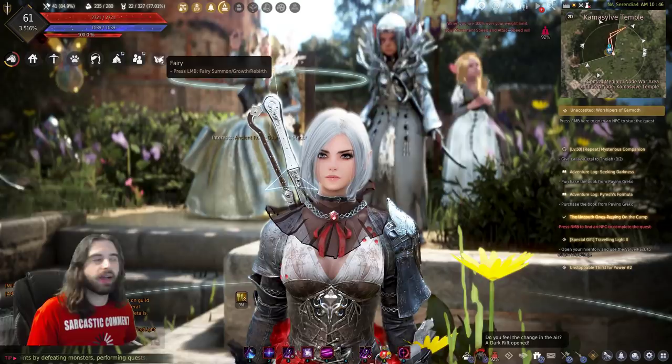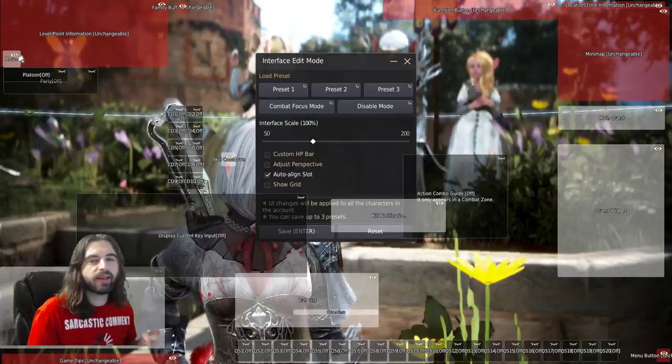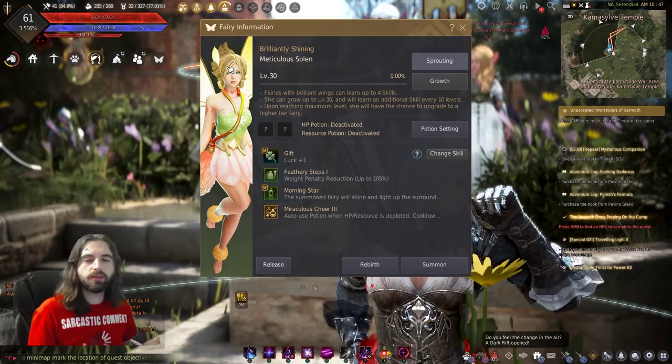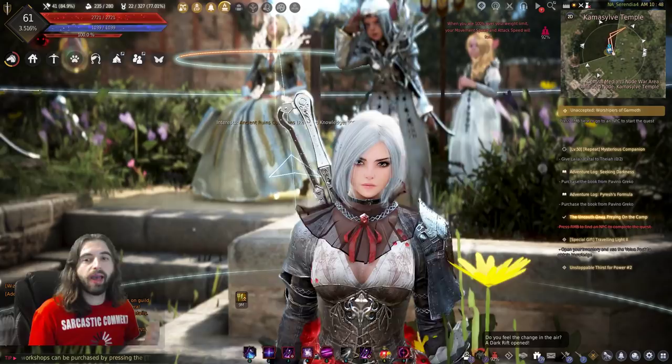A fairy is basically another pet that you can have on your account, accessed by the fairy icon in the top left corner of your screen. If you don't have that menu, you will need the edit UI button on the escape menu and make sure the little eye icon is turned on to see all the icons up above. When you eventually get a fairy, it will bring up a menu showing your fairy's name, current level, different skills, and all that.